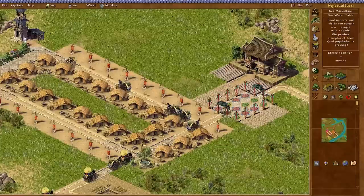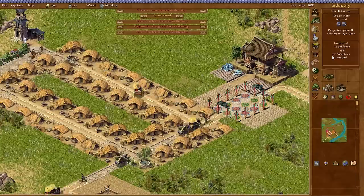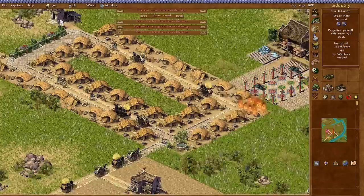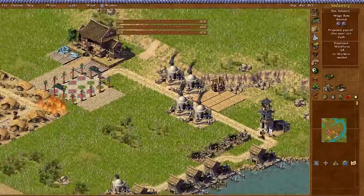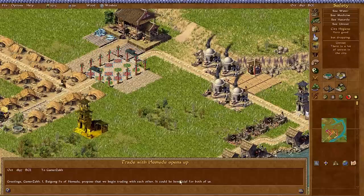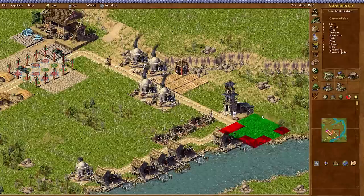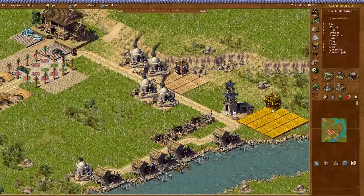I would set up a silk industry but I really don't have money right now. So let's request to trade with Hemudu and keep an eye on employment. Hemudu begins trading — so we should be able to build a trading post with Hemudu. But that's bad feng shui, and so is that, and that. I noticed that certain buildings like certain terrain tiles.